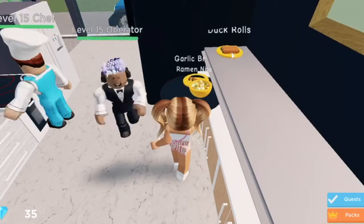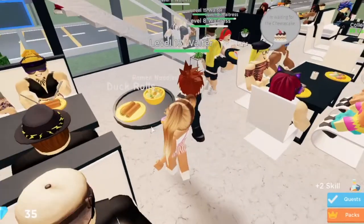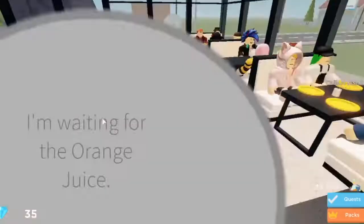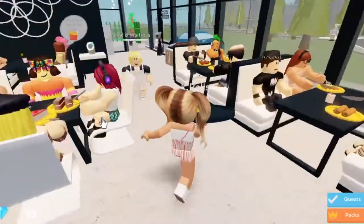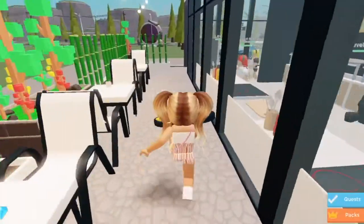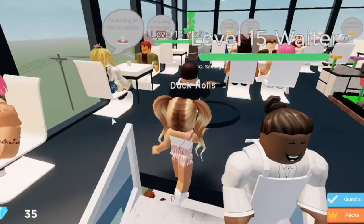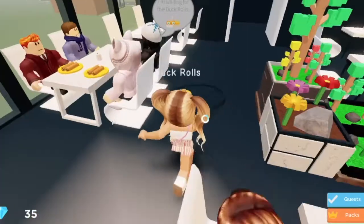I'm going to help my waiters out by delivering some dishes. We have duck rolls, garlic bread, and ramen soup. This person wanted garlic bread, that person wanted wings. This person wanted ramen — sorry if I'm stepping on your table! Next is duck rolls — let's check back here first. Oh my gosh, you see all those delivery orders! I think duck rolls will probably be upstairs since no one downstairs ordered them.